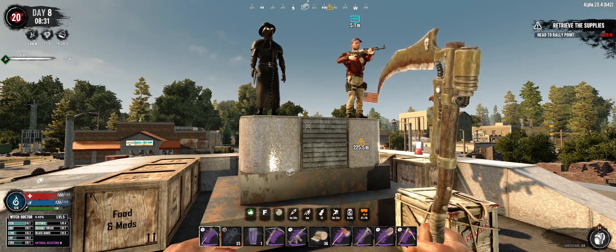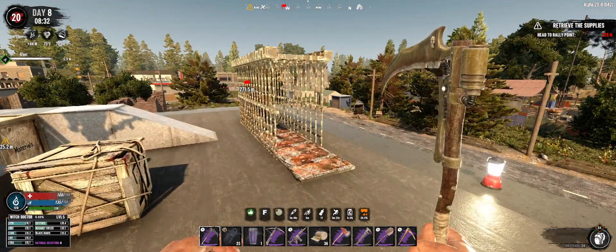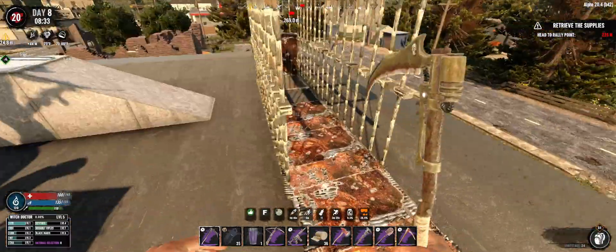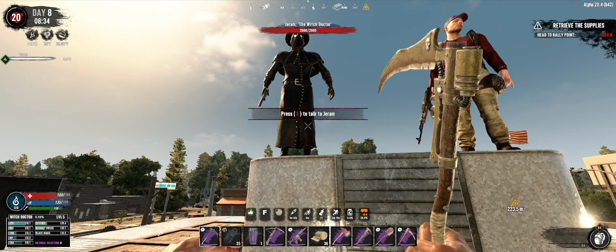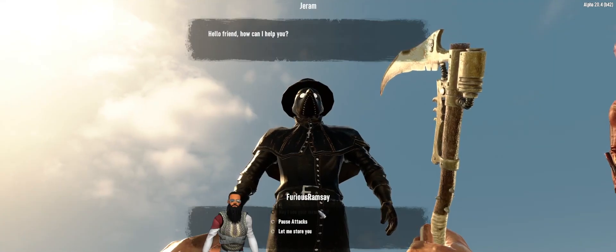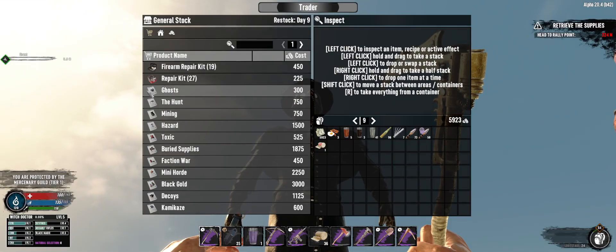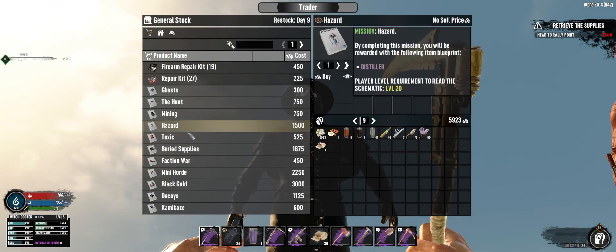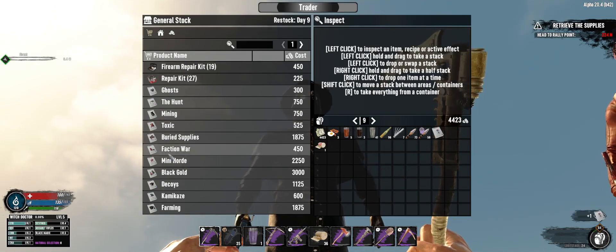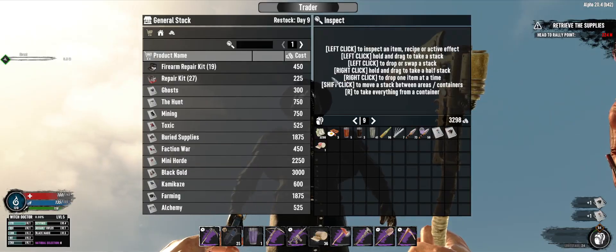Welcome back, day 8, 8:30. While Grant is doing something downstairs, I am going to buy the next sets of missions. Given I'm level 20, which would be hazards and the decoys.